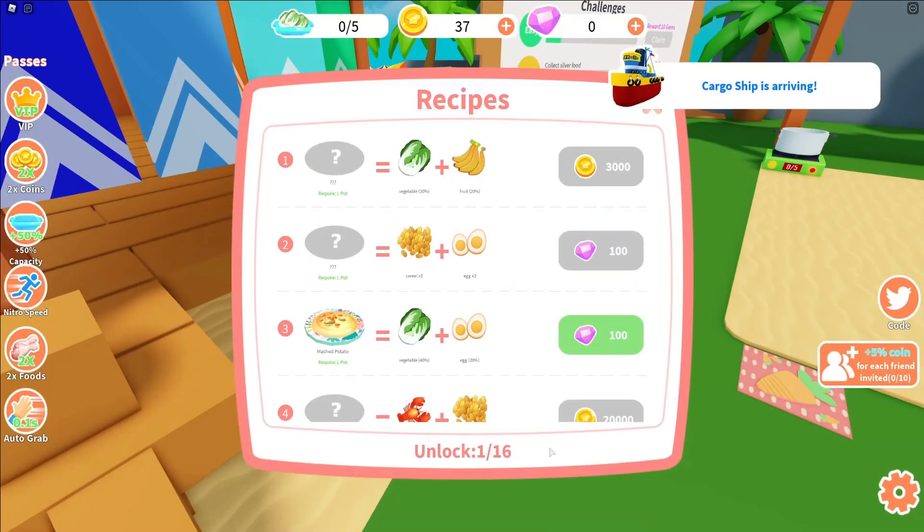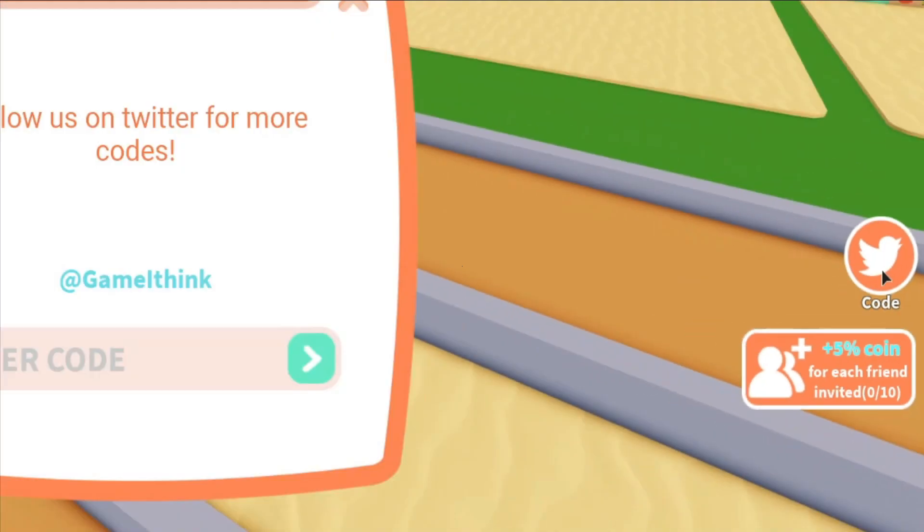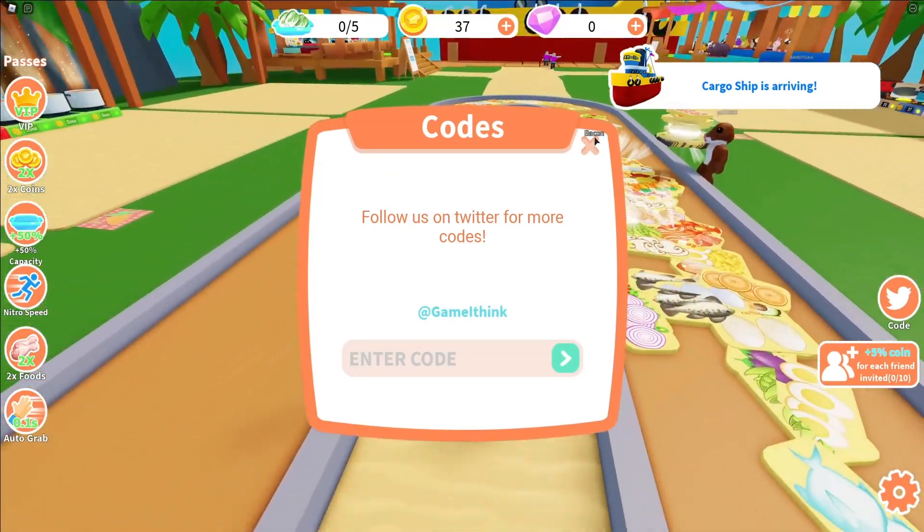Okay guys, so if you do not know already, in Cooking Simulator to claim codes, what you're going to want to do is go to the right and click on where it says 'code.' Then the code menu comes up. These are in no particular order, so let's just get into it now.